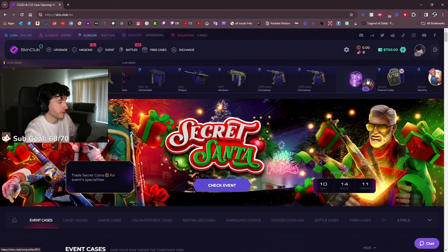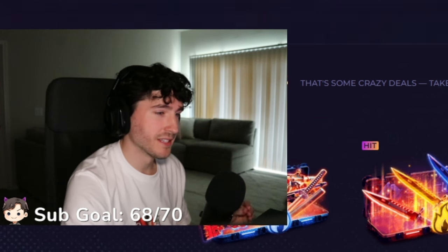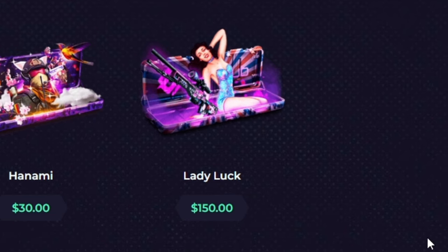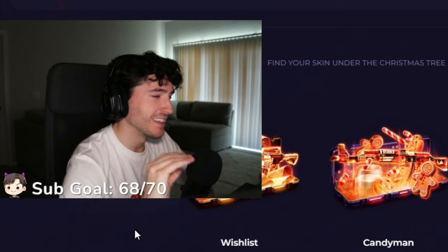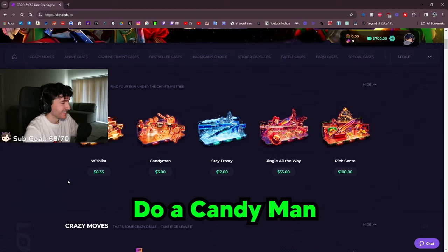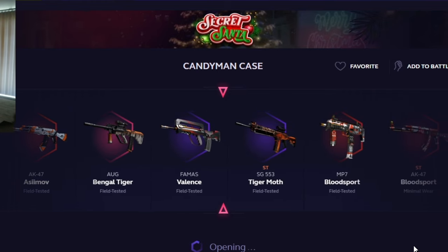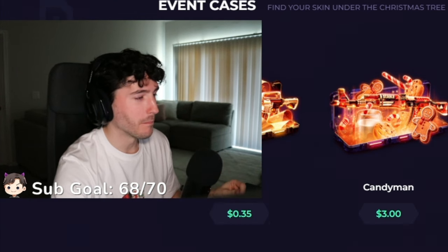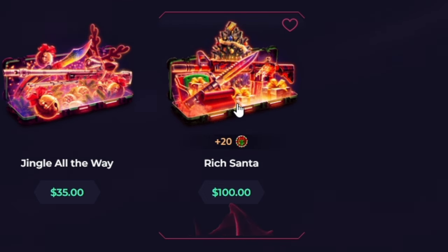We're starting off with a balance of $700. One of their most expensive cases is Who's Crazy and Guardian of the Wilderness — they also have one called Lady Luck. Towards the end of the video I'm going to open one of the most expensive cases. Let's start light and ease our way in — let's do the Candy Man case. Actually, what if we don't ease into it and just go crazy right off the rip? A $100 Rich Santa case just to set the tone.